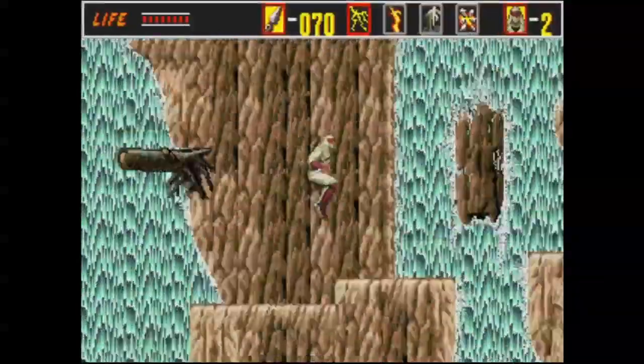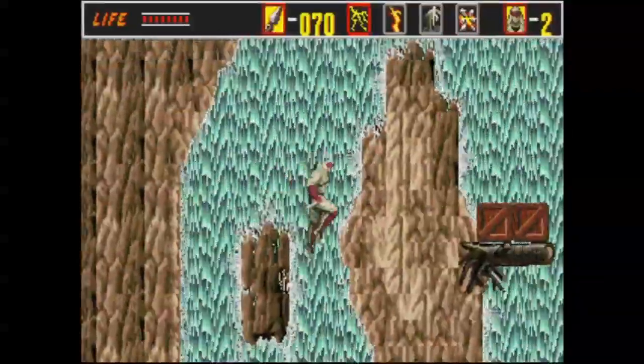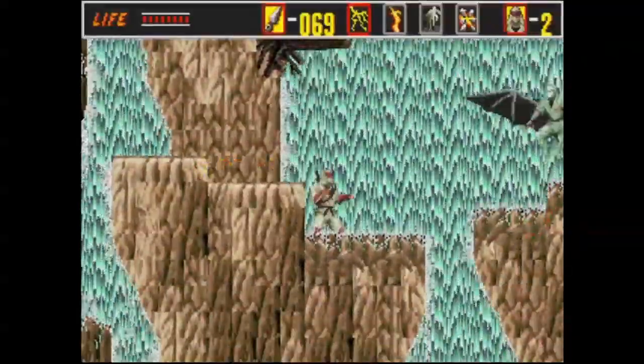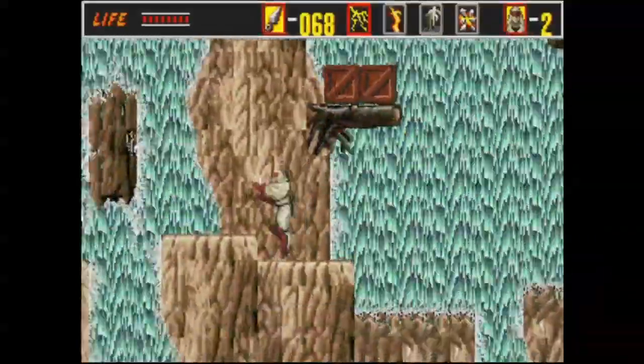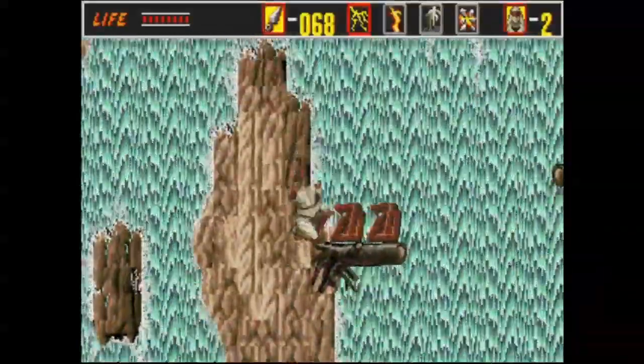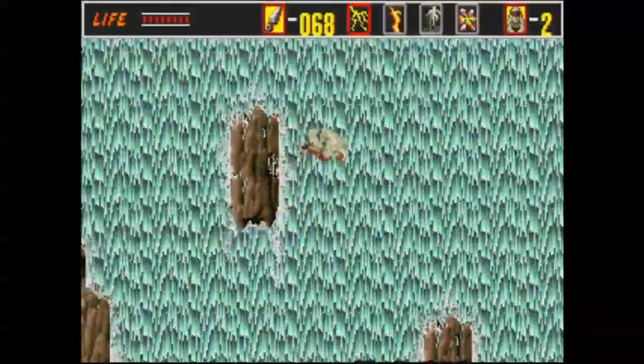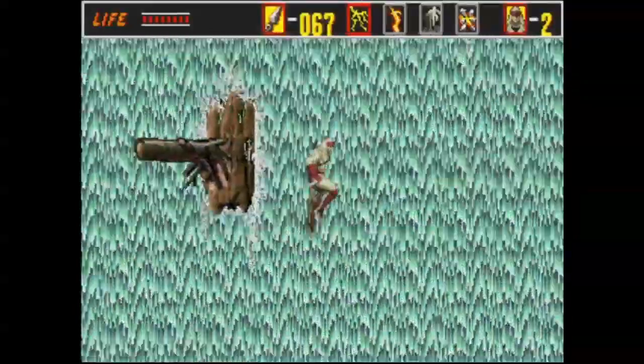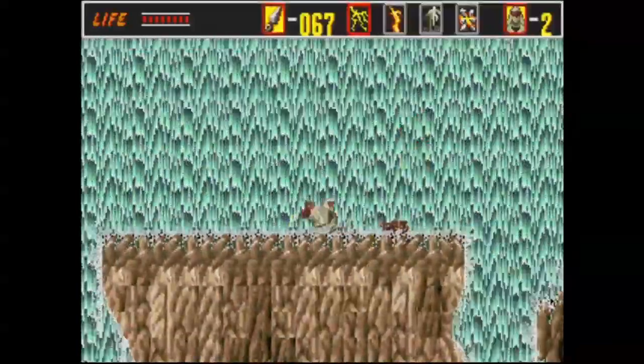When Shinobi gets hit, he gets knocked back, and more often than not he'll fall into a pit like that idiot ninja just jumped into. Pits are, of course, fatal. I didn't need to tell you that. A big problem is the stage is oriented both horizontally and very vertically, and it's a little tough to drop down and see where the floor is and isn't, which I think is lame.